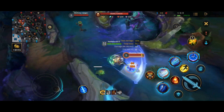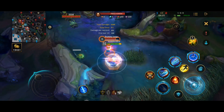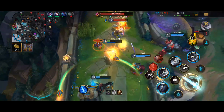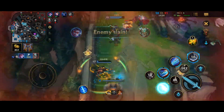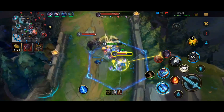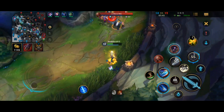The next easy combo is: cast your Q and then while you're charging for the buffed attack you can use your W to slow the enemy, then hit your Q on them again. This is great for 1v1s as it's incredibly hard for your enemy to escape due to the 2 second slow from your W. Don't forget to use a basic attack before casting your Q because your Q is an auto attack cancel.